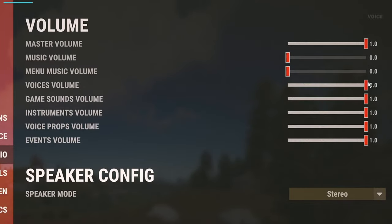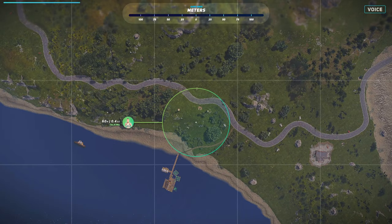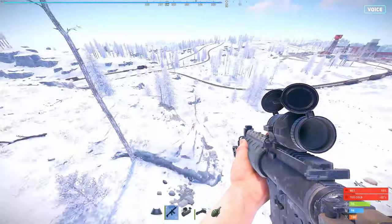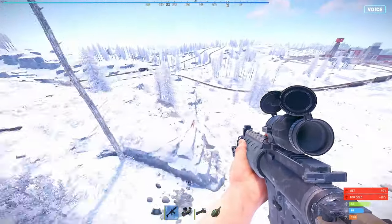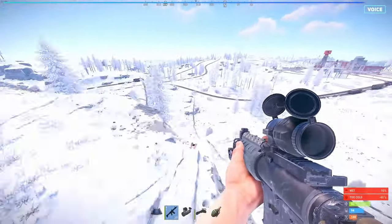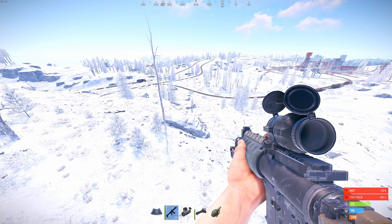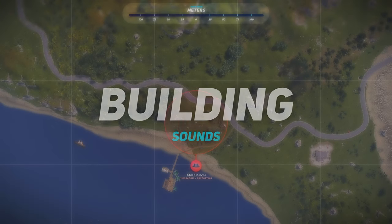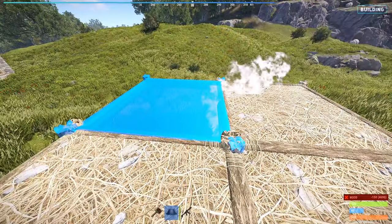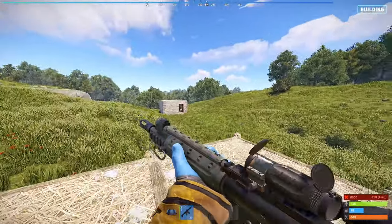With voice volume set to 100%, your voice can be heard from 60 metres away, but using a megaphone extends this range to 100 metres. Both the sound effects of upgrading and destroying buildings have a range of 56 metres. This info can help you gauge how far away you need to be to listen for decaying bases, or ensure your curious neighbour doesn't hear you building.